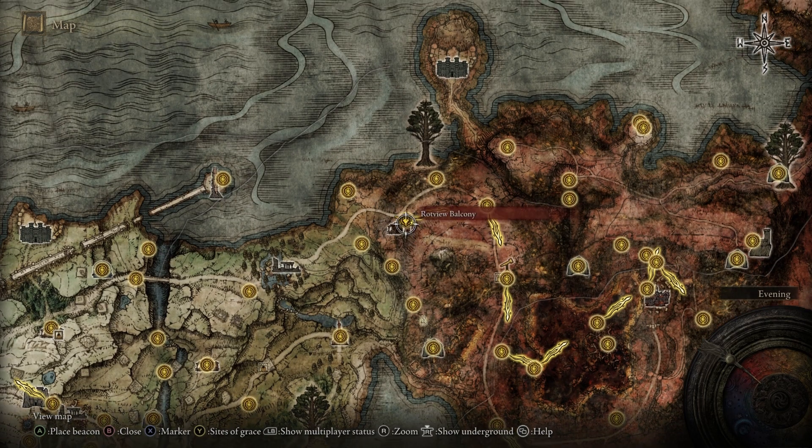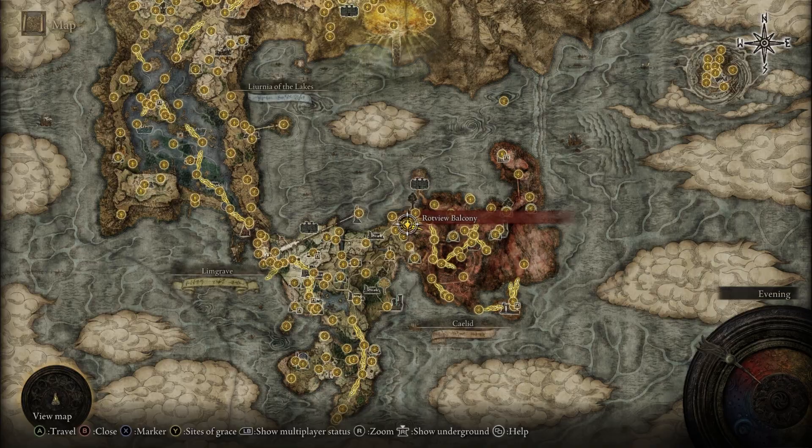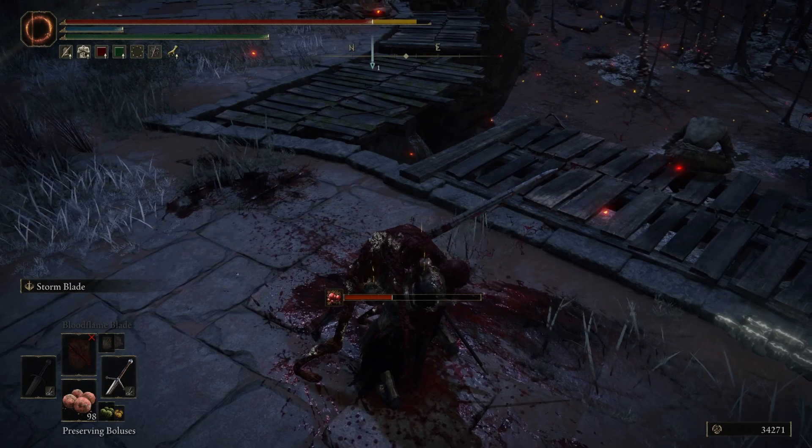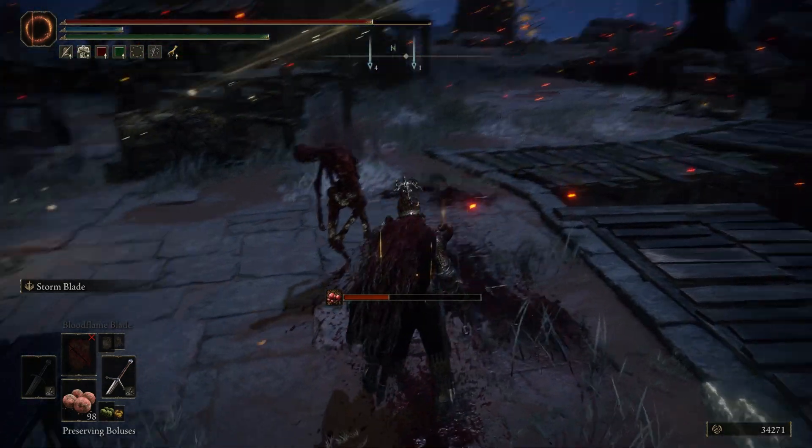So where you go to on your map is here — Rot View Balcony. When you teleport here, watch out for the zombie here. He's a bit of a hugger.